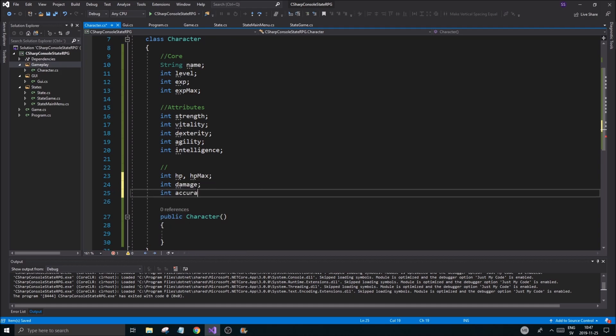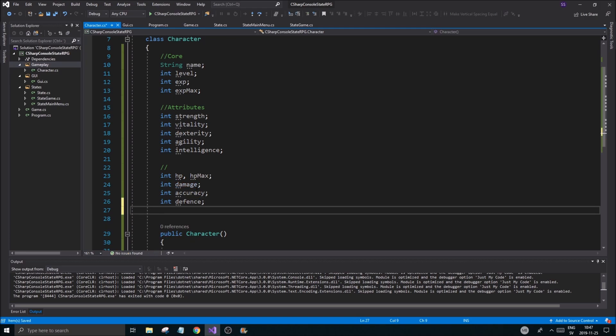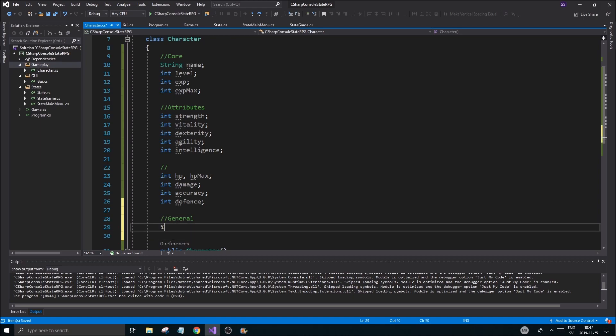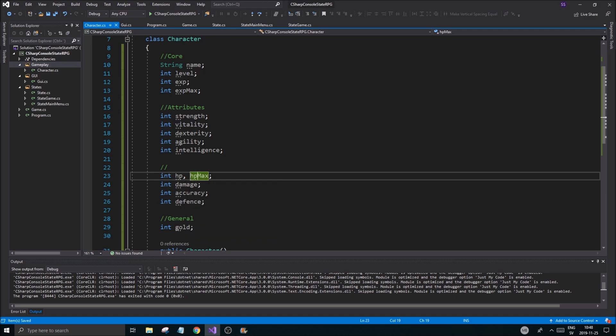Now we have int hp, and let's see what else we want — int damage, int accuracy, int defense. This is going to be some general stuff like gold and all that, because we need that. Int gold.